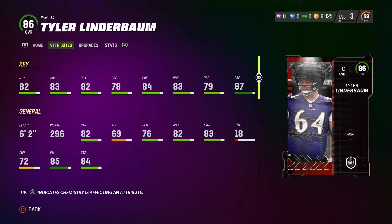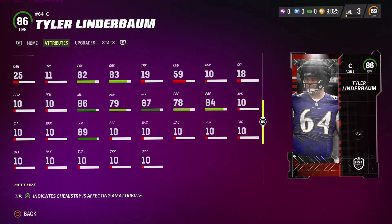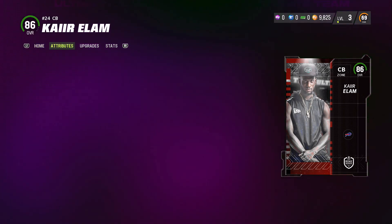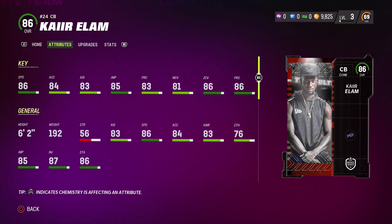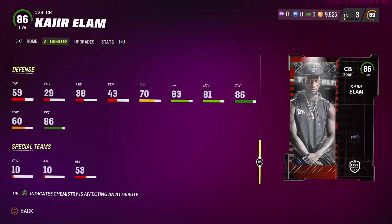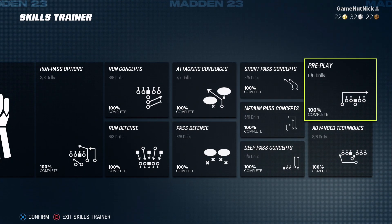The first auctionable player is going to be Tyler Linderbaum at center - from my Baltimore Ravens. If you didn't know, I am a Ravens fan, so the rookie premier player for the Ravens was definitely joining my team. I did wish this was Kyle Hamilton, but he is the core rookie master - an 86 overall - so eventually I'll have him on the team too. The second auctionable rookie premier player is cornerback Kaiir Elam. He's got some very good speed, and you obviously need a lot of cornerbacks on your team.